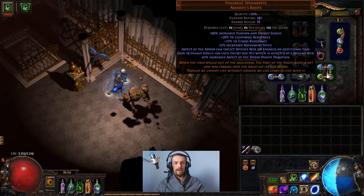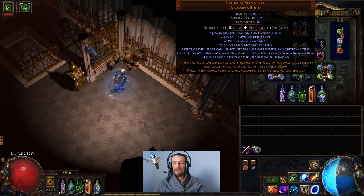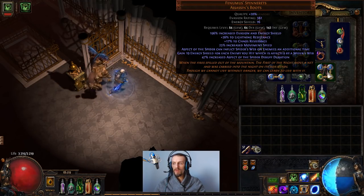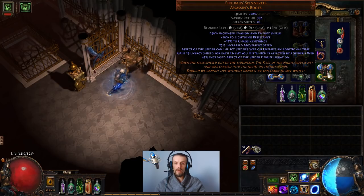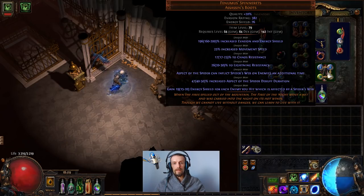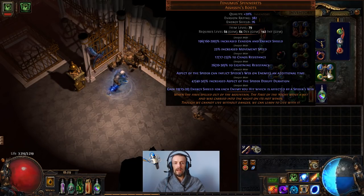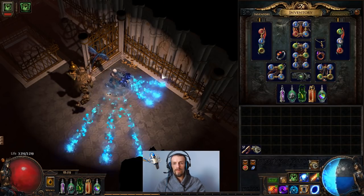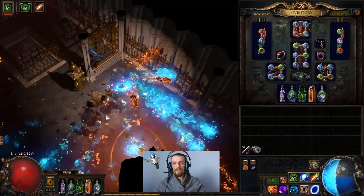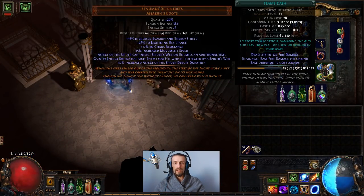The boots give an additional spider web, so you can apply four spider webs on an enemy. That means enemies take 20% increased damage, which is better than a more damage multiplier because it is a final damage multiplier. You also gain up to 20 energy shield when you hit an enemy — not just with attacks but also with spells. For that reason I'm using fast-hitting spells, which I'll talk about later.